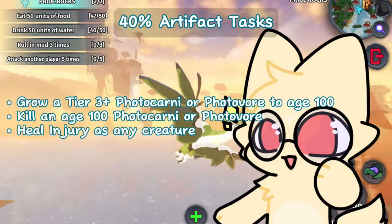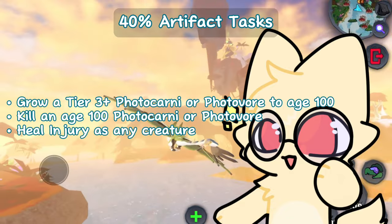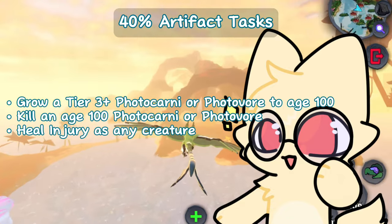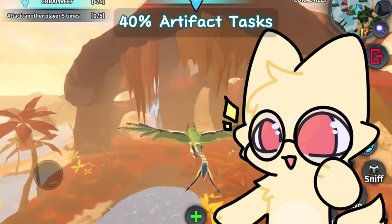To get the earth artifact, you will need to grow a tier three or higher photocarni or photivore to age 100, kill an age 100 photocarni or photivore, or heal an injury as any creature. Here is a list of creatures with the injury attack ability.